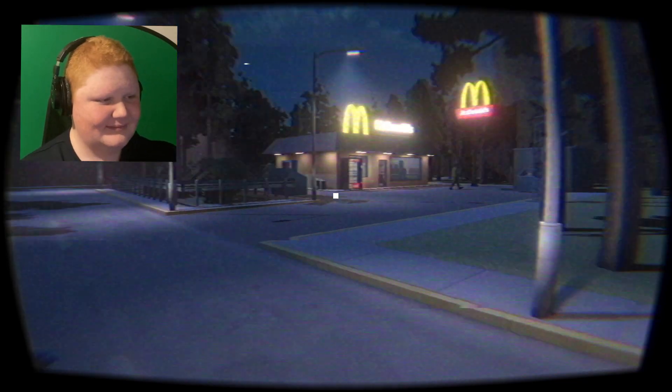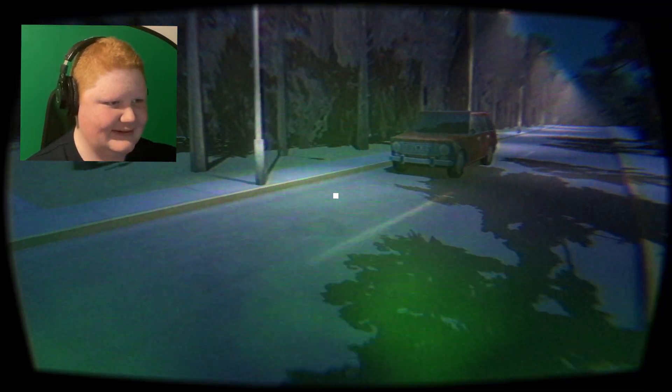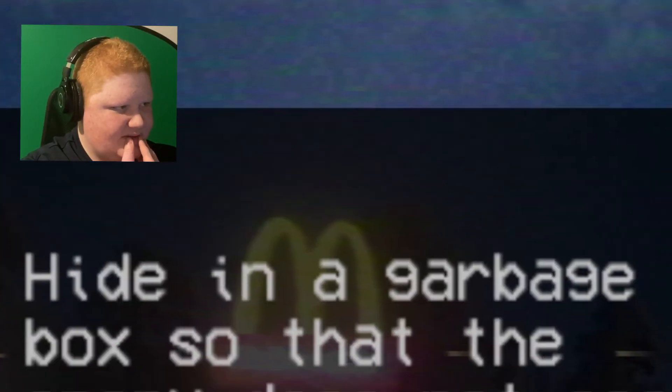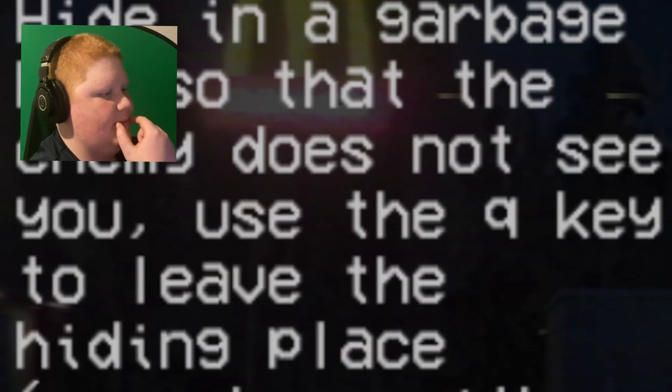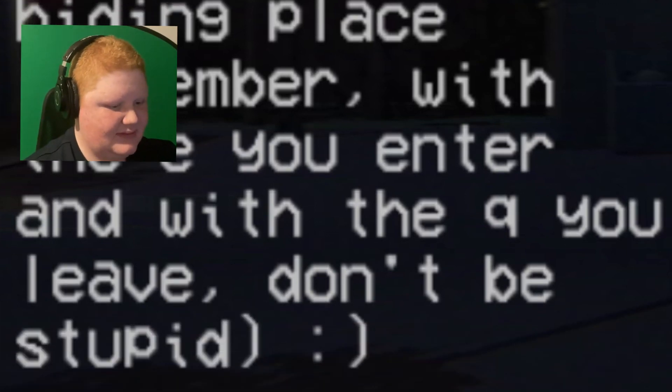Really? Yeah, that's a great feature. So yeah, it seems very similar but a bit different. Hide in a garbage box so that the enemy does not see you. Use the Q key to leave the hiding place. Remember, with the E you enter and with the Q you leave. Don't be stupid. Okay, man.